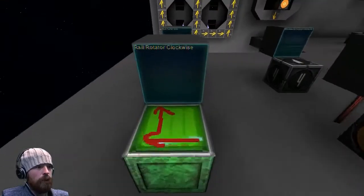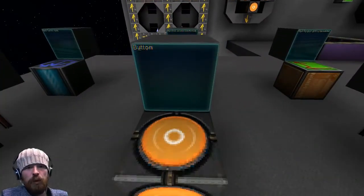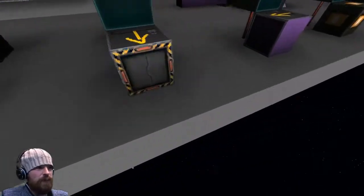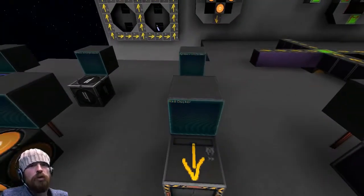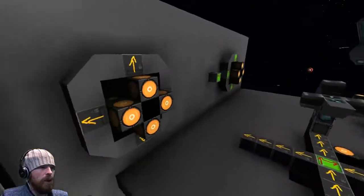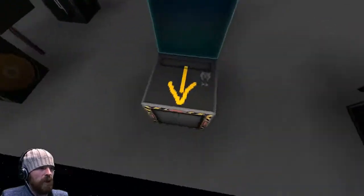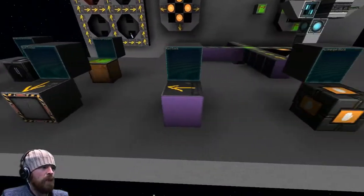I'm going to show you a couple of new blocks. We've got a rail rotator clockwise, which I did show before but didn't really know how to use. We've also got the button, which is a pulse cycler — the button that turns itself off. You hit it and it turns off just like that. Right here we've got the rail docker, which produces the new beam you use to dock your ships. For example, this thing here is docked using the rail docker — that block there between the core and the rail.